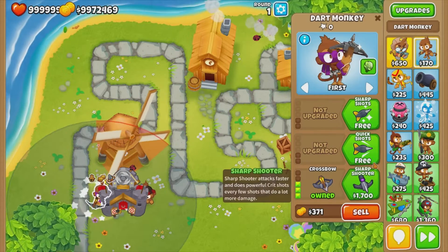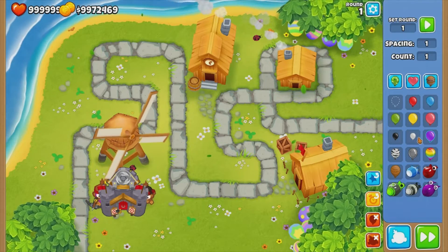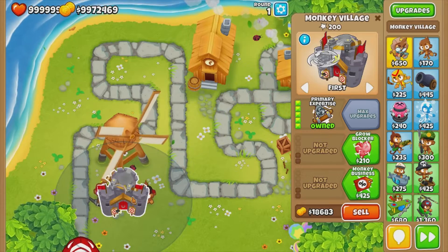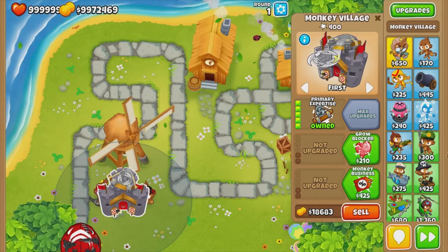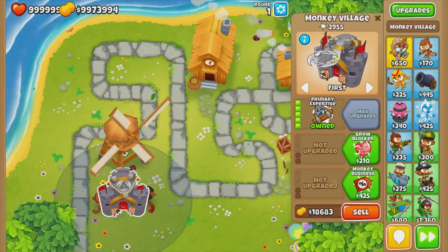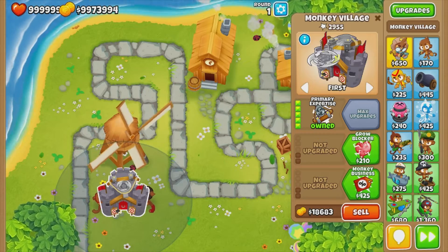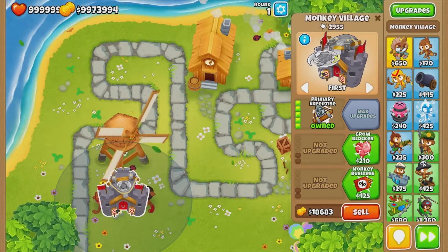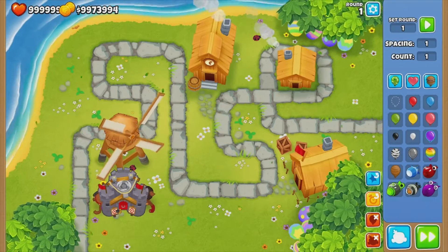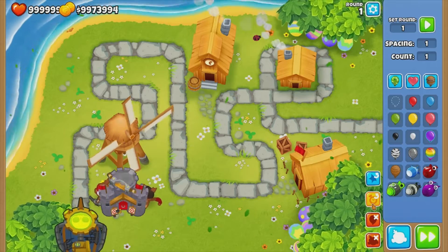Let's get a crossbow master on this one. Now let's have a look at what happens when we send a BFB. The primary expertise actually attacks the BFB when we send it. It's like a glaive ricochet — it does exactly that but it's a lot better and a lot more powerful.